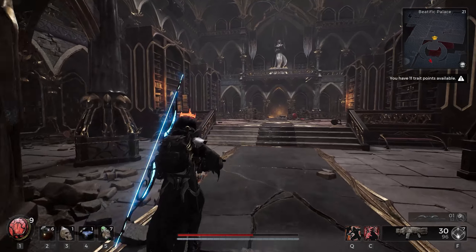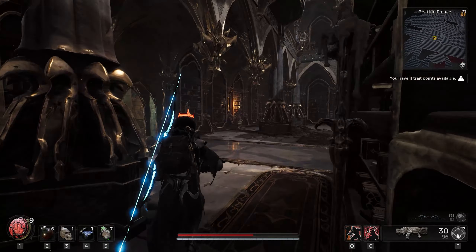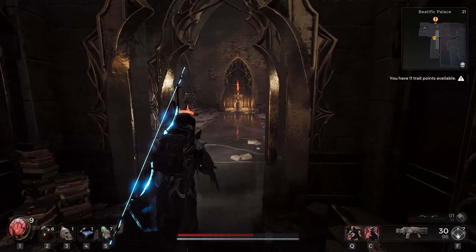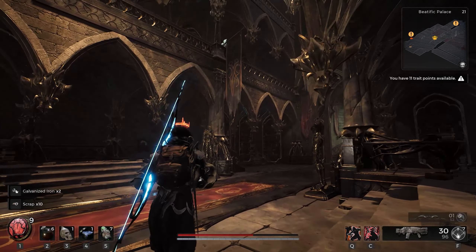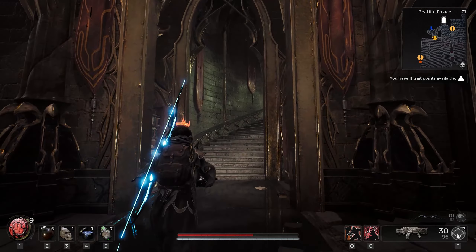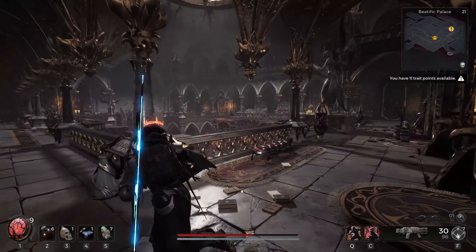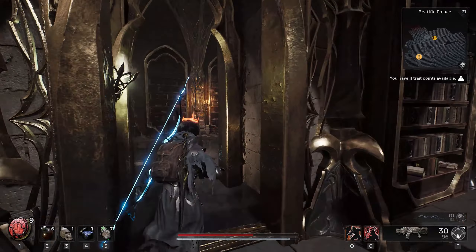So when you get in this room just make a left. It's pretty much the same direction as Nemu's location. So when you get up here, make a left. Find an opening, make another left.